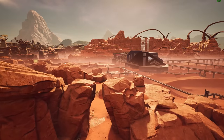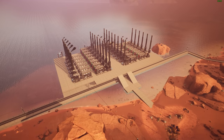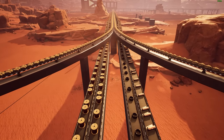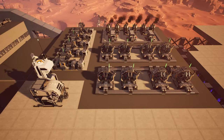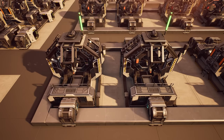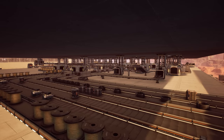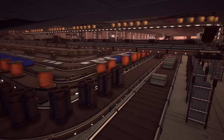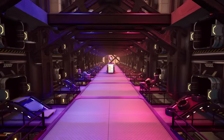Welcome back to another Satisfactory video. Last time we extended our coal power plant, doubled our copper production, created an intersection combining copper wire, limestone, cable, and copper sheets. We also got machines on the top floor to create quick wire, steel rotors, stators, motors, automated wiring, and versatile framework. They all go into the sandwich layer underneath, make their way down the lifts, and join forces with all the belts this whole building is producing to go into our central storage.